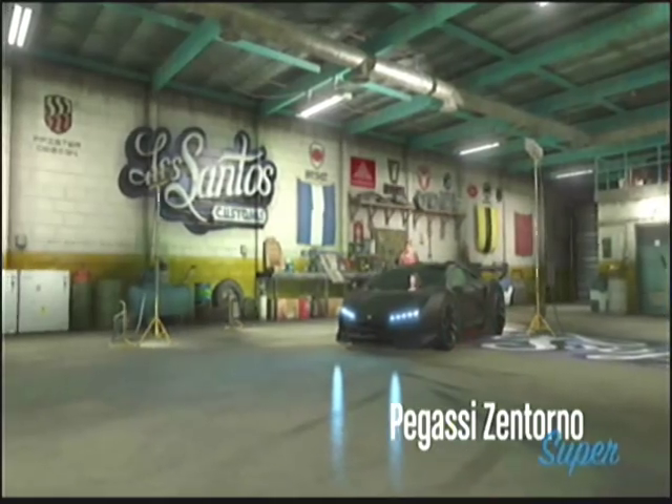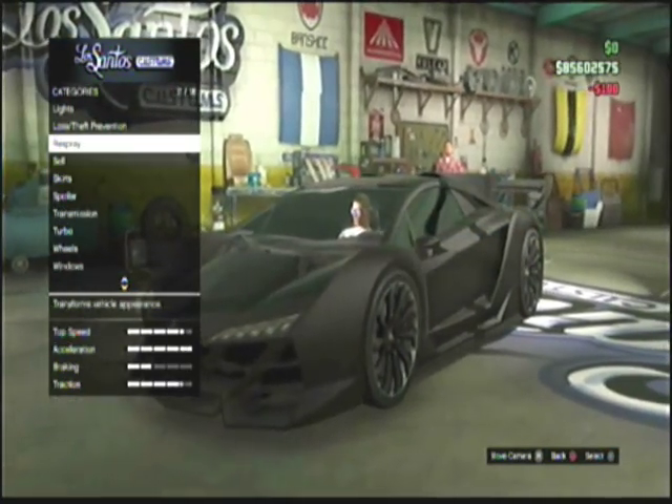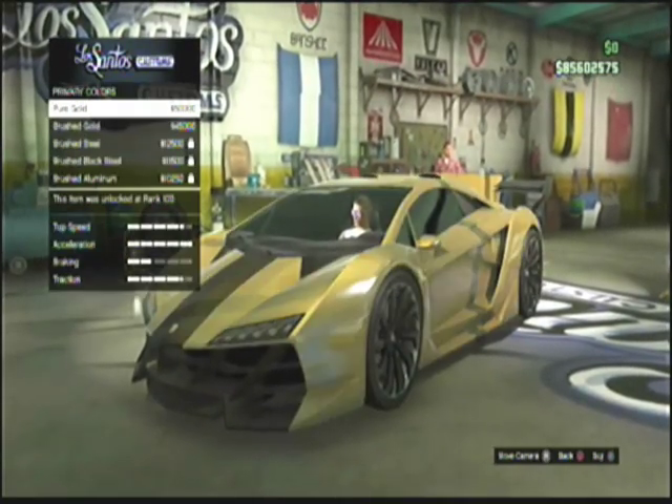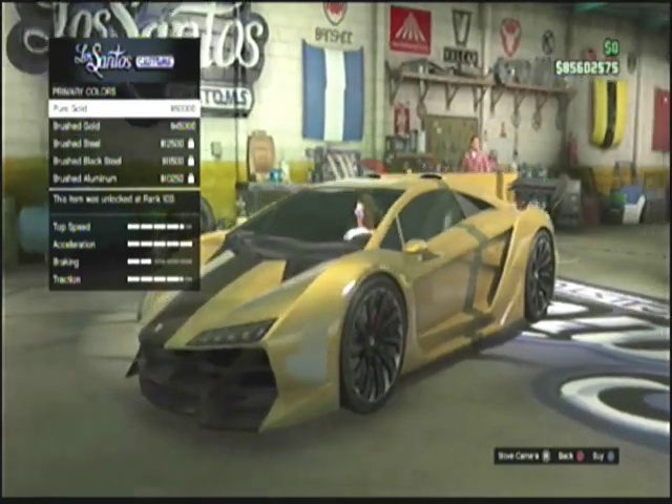After you change your crew color to this, you want to make your way over to LS Customs and go down to Respray and Metals. You've got to be level 100 to be able to get this color.